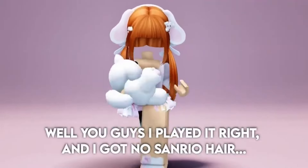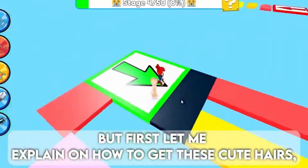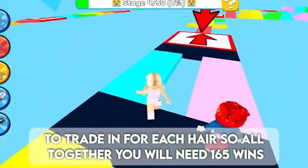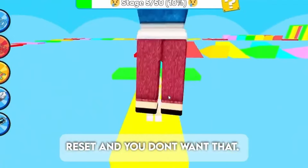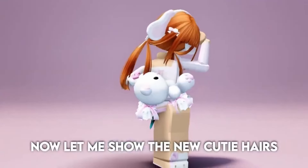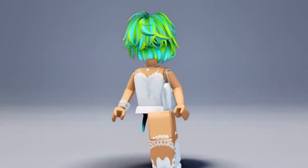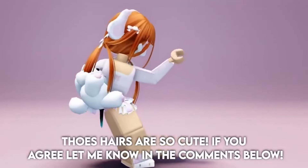I played it and got no Sanrio hair. I have three new free hairs to show you. First, we need to go to this game. In order to claim each hair, you must have 55 wins to trade — so altogether you will need 165 wins to get all three hairs. Once in game, you cannot move or the timer will reset. After you get 165 wins, you can trade them in for the hairs. Those hairs are so cute — let me know in the comments if you agree.